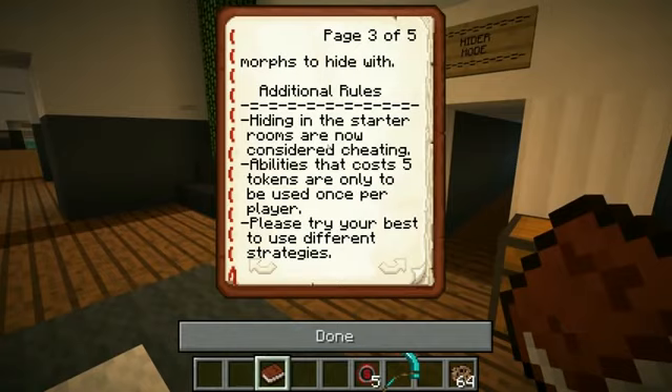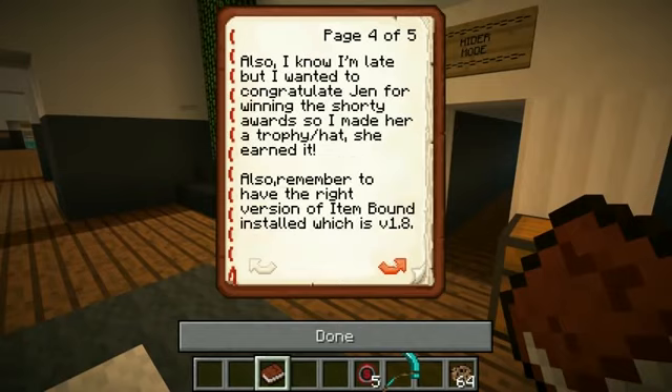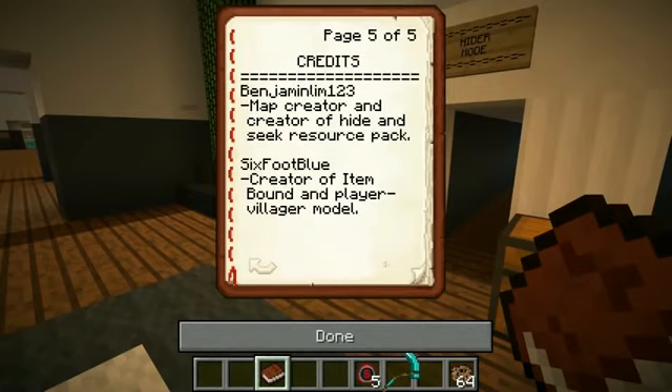Additional rules: hiding in the starter rooms is now considered cheating — that's how I win! Abilities that cost five tokens are only to be used once per player. Also, I'm late but I want to congratulate Jen for winning the Shorty Award, so I made her a trophy hat she earned. Also remember to have the right version of ItemBound installed, which is 1.8.